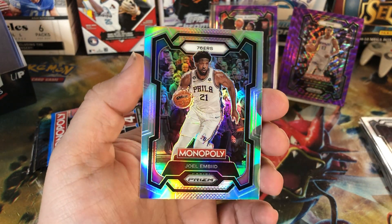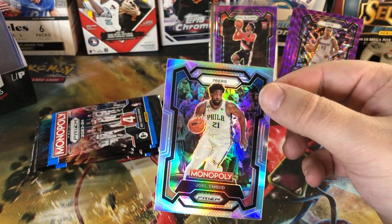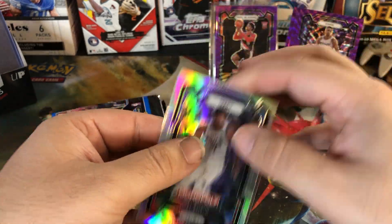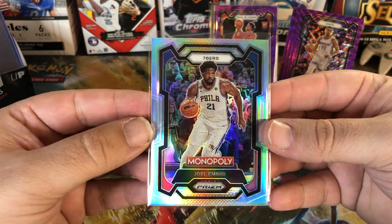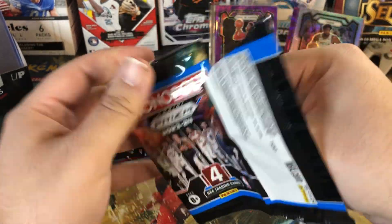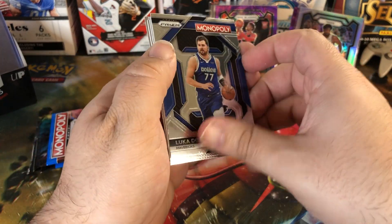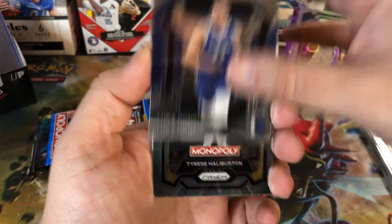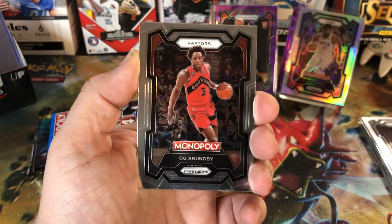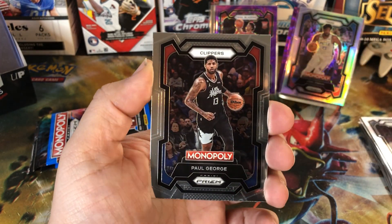And a Joel Embiid silver there — wow, that is a nice looking card, that can get a sleeve as well. The silvers look great. Not a numbered card though, so still hoping we hit one. We got Luka again on the insert, Tyrese Halliburton, OG Anunoby, and Paul George.